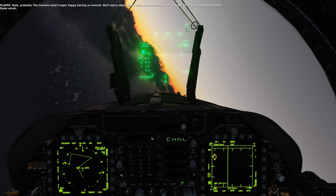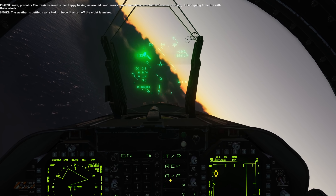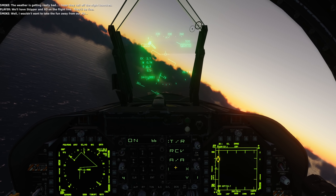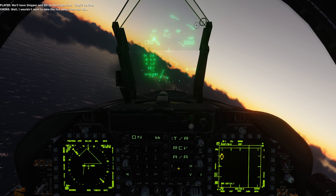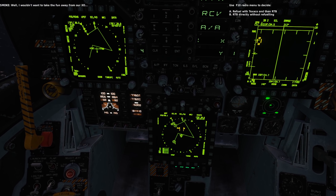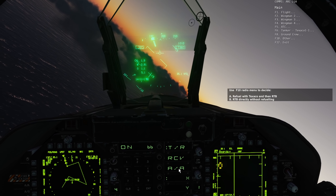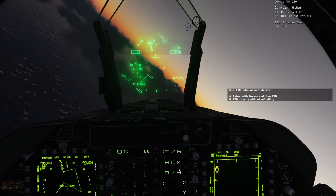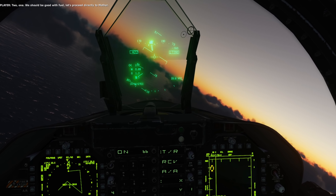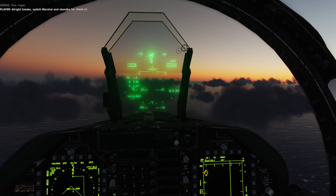The weather is getting really bad — how do they call off the night launches? We'll have Skipper and XO on the flight line, they'll do fine. Well, I wouldn't want to take away the fun from our XO. Alright, we are at 7,700 pounds — that should be plenty for going home. We should be good with fuel. Let's proceed directly to Mother. Smoke, switch Marshall and stand by for check-in. 2 is up on Marshall.